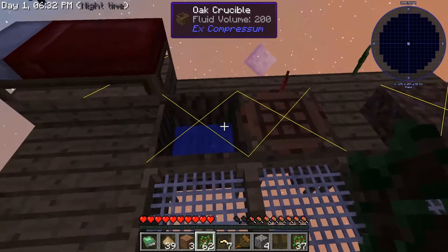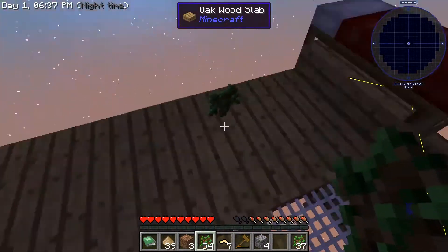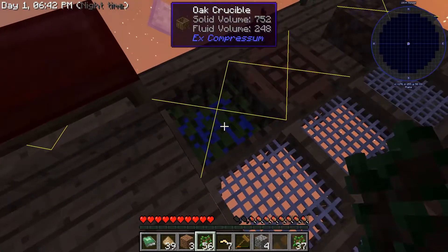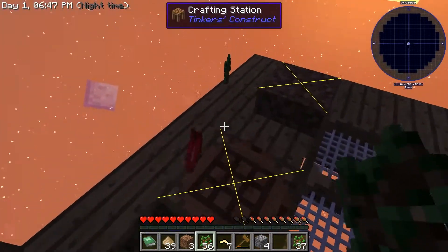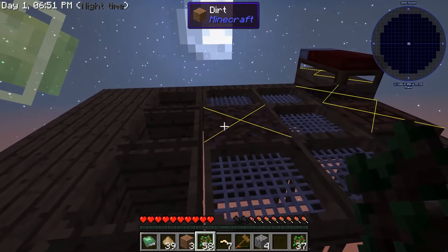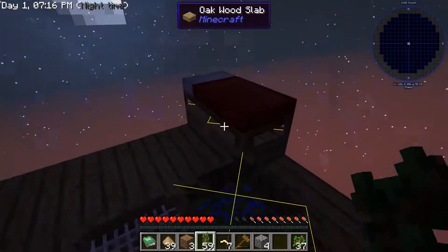As I was saying, if you have a crucible you can put water, saplings, leaves, all that kind of stuff in there and you can get water out of it, so that's kind of cool. Now we're not going to be able to do anything with that water until we have a bucket, so we can't make a metal one yet, but we can make a clay one here pretty soon. I'm gonna go to bed because it's kind of dark.